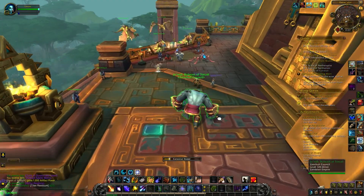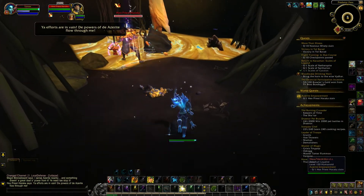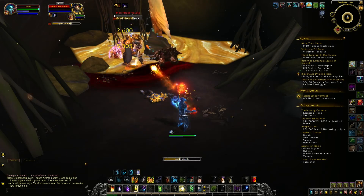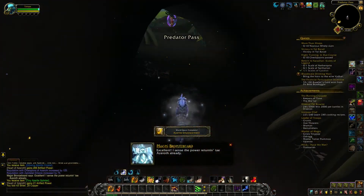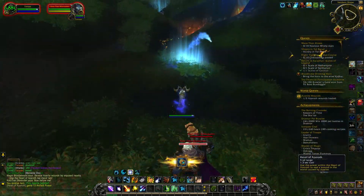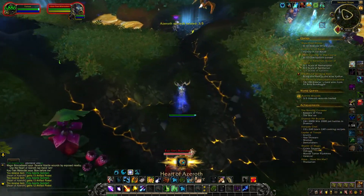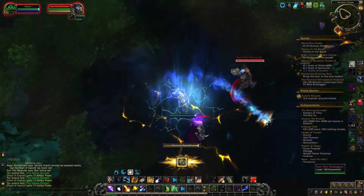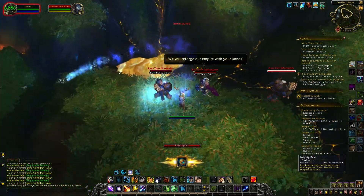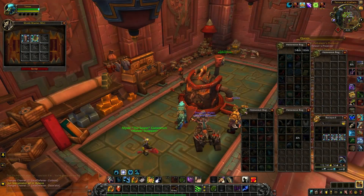Next I'll do my emissaries. At the time I recorded this I was just farming Azurite Power World Quests to max out my neck, but now I'm doing it for the rep caches — they reward three to five thousand gold each — and I'm farming the Azurite Armor rewards. I need these to scrap into the Titan Residuum for the 415 Azurite Armor, since my Azurite Armor is still at the 400 level.